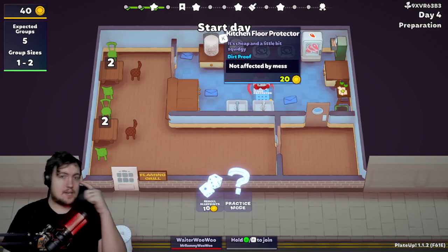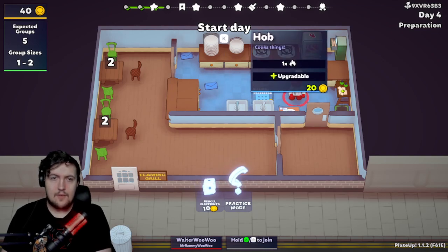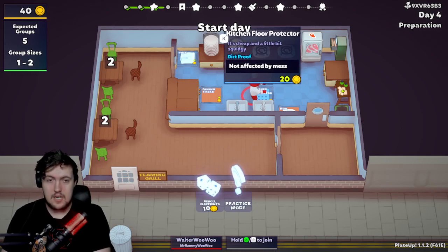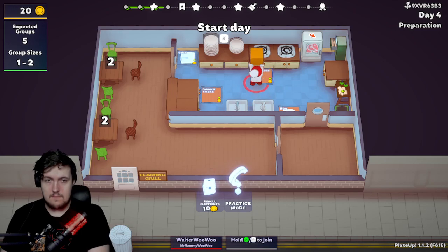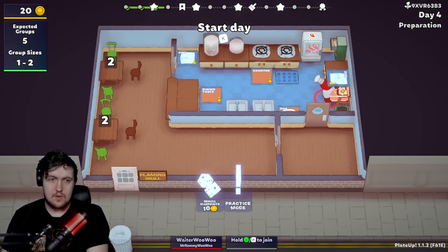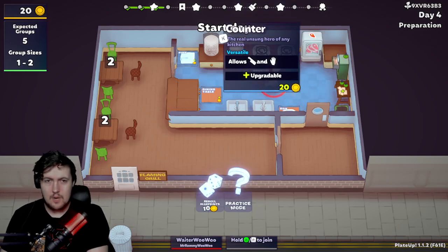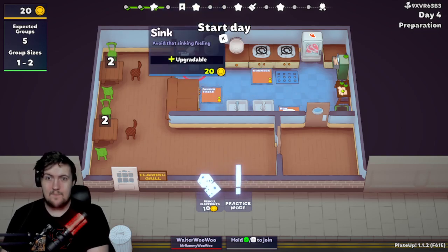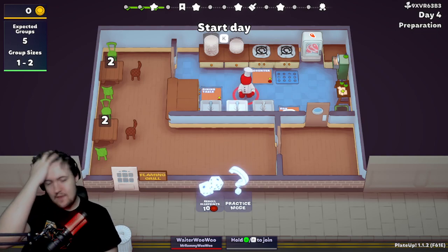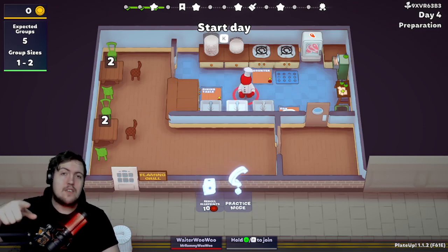For our next upgrade, we have a kitchen floor protector — it's cheap, a little bit squidgy, so it means our kitchen is not affected by mess. That would be massive! We also have another hob, a counter, a dining table, and another sink. I think the best route of action is to get the kitchen floor protector and pop it in front of the hob so we don't get messy. I'll take one more sink as well. That's where I'll leave off — currently on our first star. If you'd like to see more, let me know in the comments, like, comment, subscribe, and I'll see you in the next video. Peace!